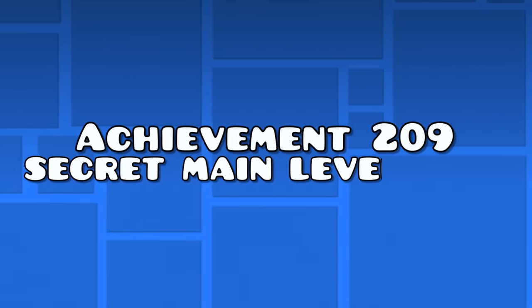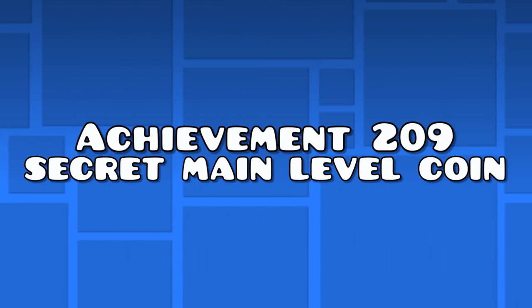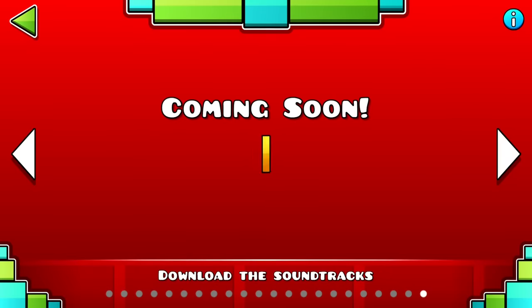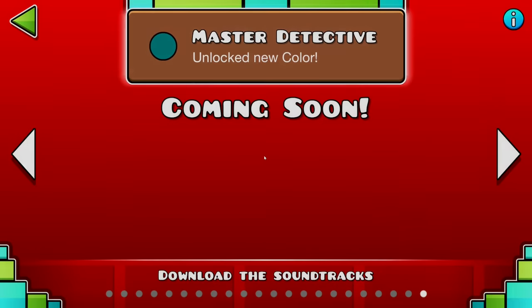Achievement 209 — the secret main level coin achievement. This secret is obtainable by scrolling through all main levels three times and clicking on the coin that appears after the third time.